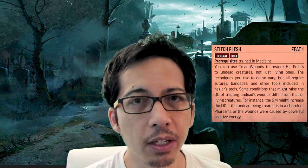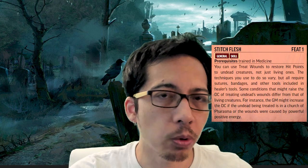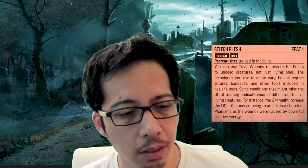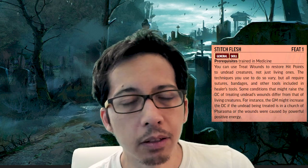There's a skill feat important to talk about now: the Stitch Flesh skill feat. Undead creatures cannot be healed by normal means in Pathfinder — healing spells with the positive trait don't work, and Treat Wounds does not work on undead. Stitch Flesh lets you treat wounds on undead creatures using the Medicine skill, basically patching them up. Note that Battle Medicine does not benefit from this feat. If you have a party member who depends on undead allies, that's an important feat to take.